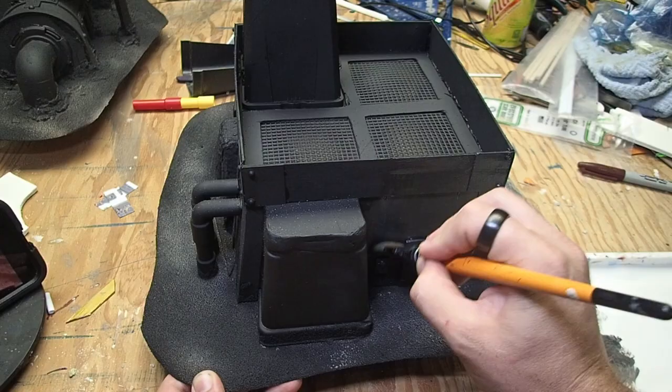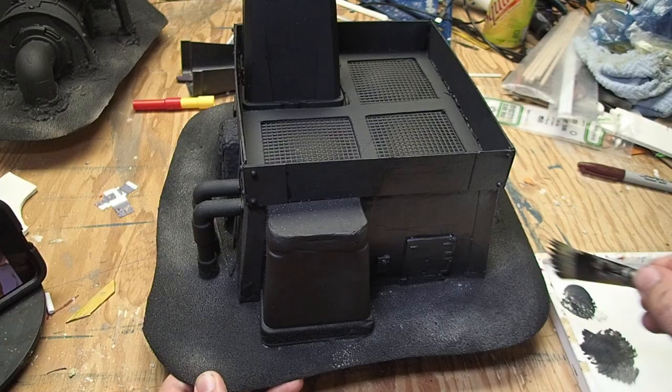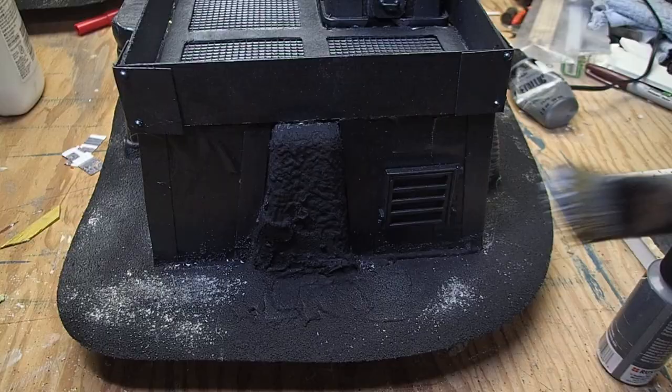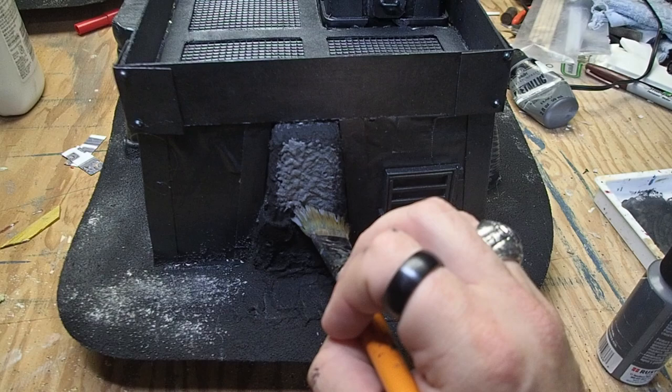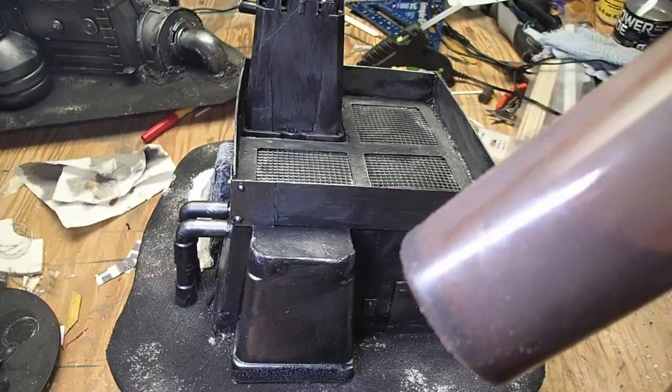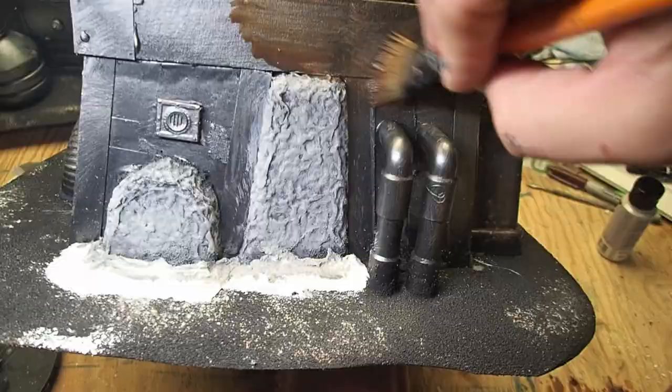Once everything had been primed, I came in with a layer of gunmetal and a dry brush of bright silver. This creates a nice distressed metal look that's going to form the base for all our future steps. Anywhere where there was exposed concrete, like the buttresses, I came in with a standard gray and gave that a nice coat, then dry brushed it with a lighter gray to help bring out some of those raised details. Once all my base layers were set in, I came with a brown wash over all of the metal bits to start building up that wonderful rust. This is the wash from the Black Magic Crafts recipe — I'll link his video in the description so you can make it for yourself.